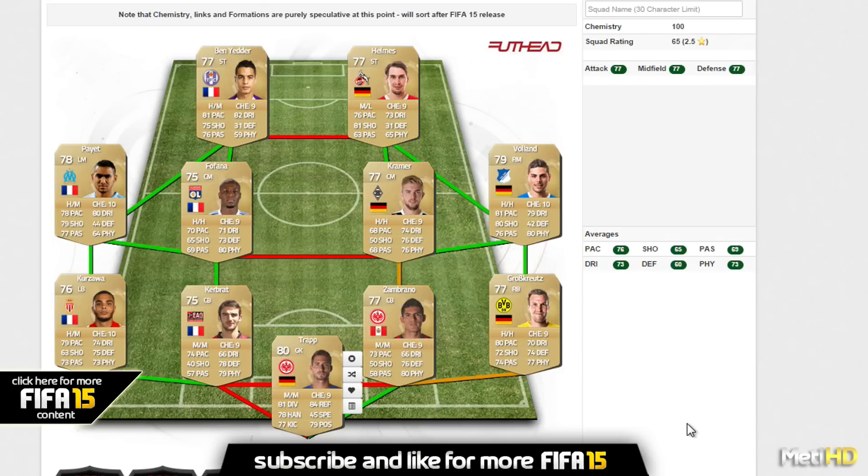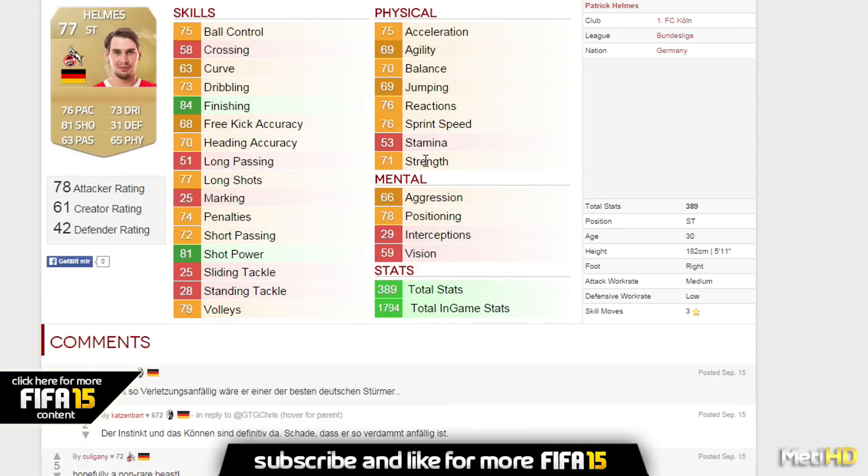Like I mentioned, look for leagues which are not that popular, like La Liga or BPL. Best examples are La Liga or the Liga Portuguesa, where there are great players — especially non-rare gold players you can look for at the beginning of the web app and the full game. I've chosen a Bundesliga side here. The Bundesliga is popular as well, but for example Patrick Helmers, who is a striker at Cologne, is amazing — 84 finishing, 81 shot power, and all in all great stats for a non-rare gold card.